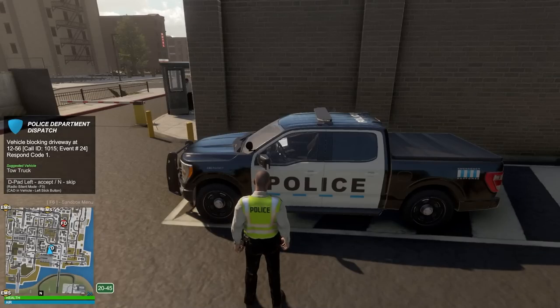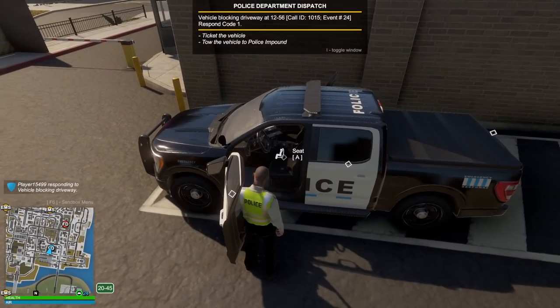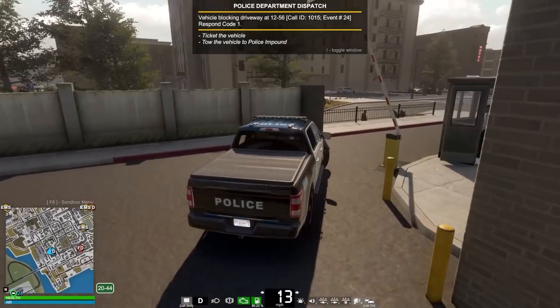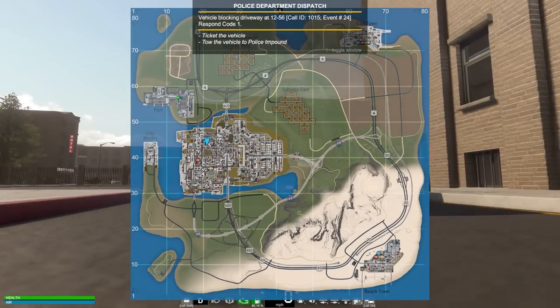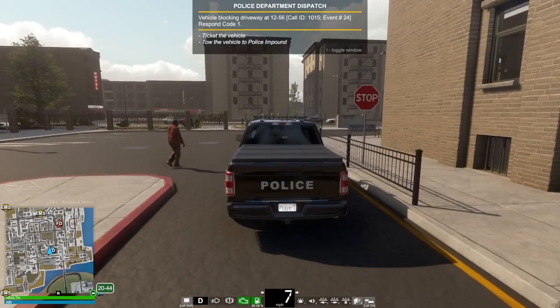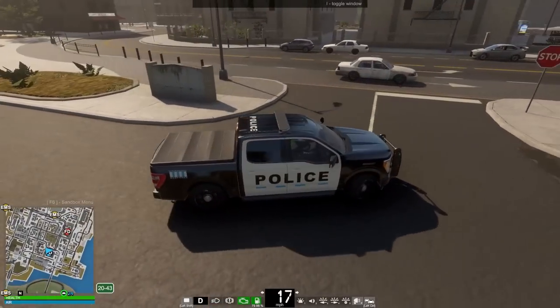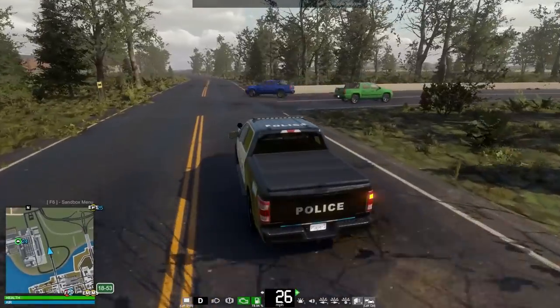We got a vehicle blocking a driveway. It suggests we take the tow truck, but I can always just call one in. We'll just go ahead and ticket the vehicle and run it just in case it's something suspicious or stolen. This is gonna be up north at the port — I actually don't think I've been in that area. Kind of a new opportunity to check out some of the additions to the map.